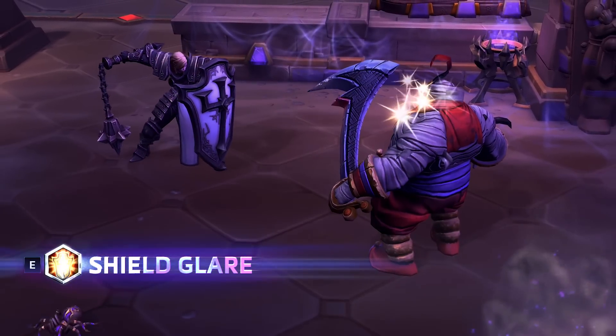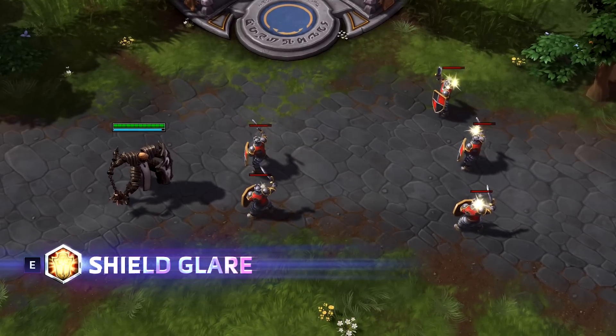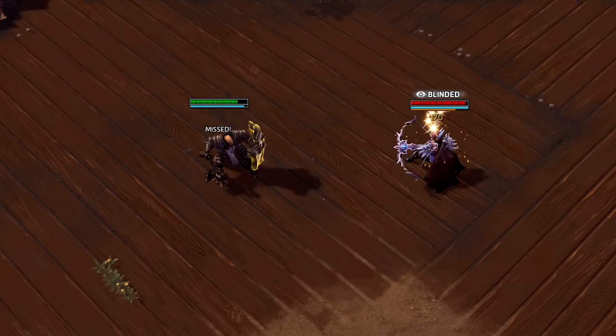Shield Glare is Johanna's final basic ability. This skill deals a small amount of damage to enemies in the target area and causes them to miss basic attacks for the next 1.5 seconds.